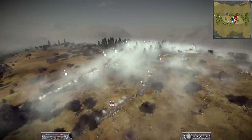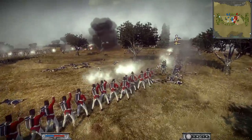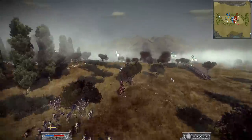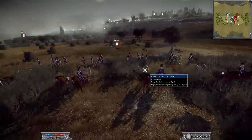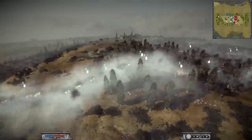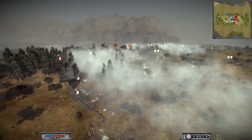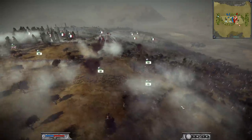France seems to really be holding on to this territory and just taking out all these line units, all these troops. They continue to bombard them. Prussia's got to make a move with these units — they can't just let them sit back here. They've got to push forward and attack somewhere. They need more line infantry up here. The French are just slowly chipping away at these troops. Look at that — the French are slaughtering these men, and it's getting worse and worse for the coalition forces.